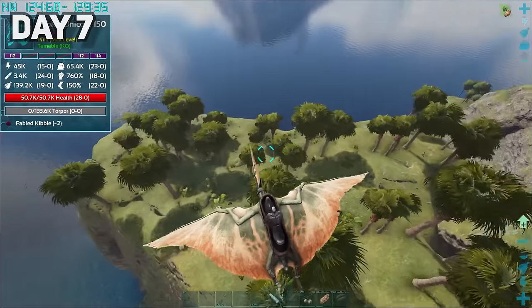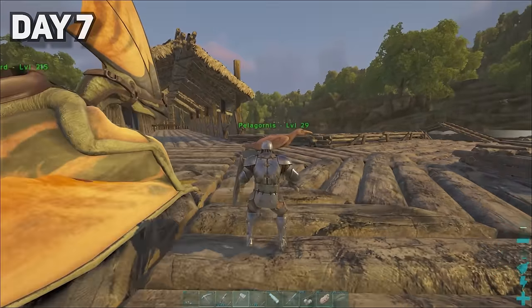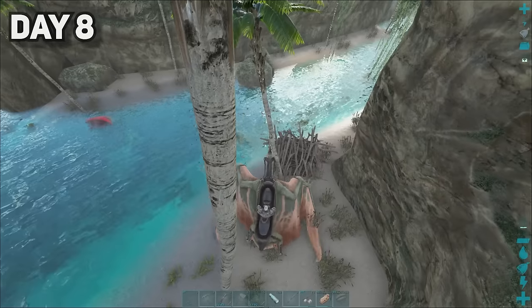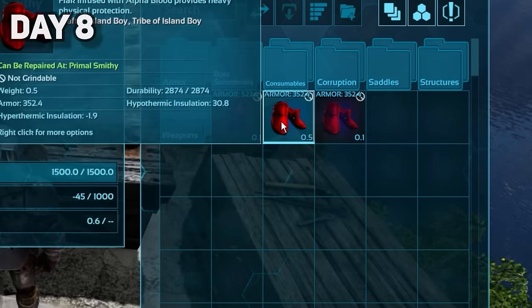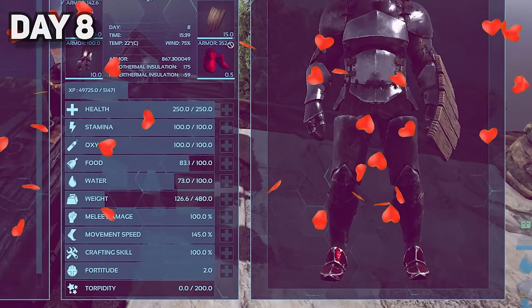On the way back to our base, I stopped at the fishing village to check on our friends, and realized I never named our Pelagornis — so I named him Peter. I also realized that our Manta Ray had starved. He died! Rest in peace. I spent day eight looting dinos for cementing paste, and once home, I finally crafted our first piece of alpha flak. Let's just say I'd be able to pull all the girls with this drip.